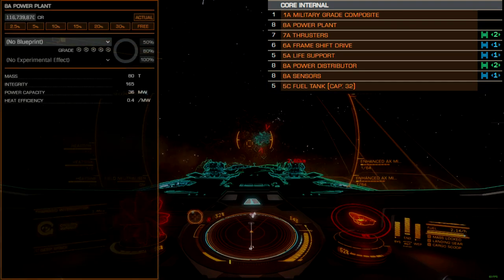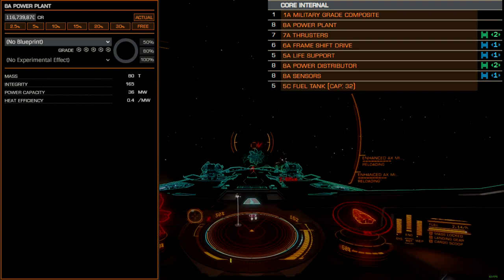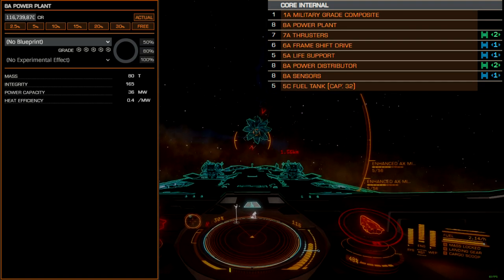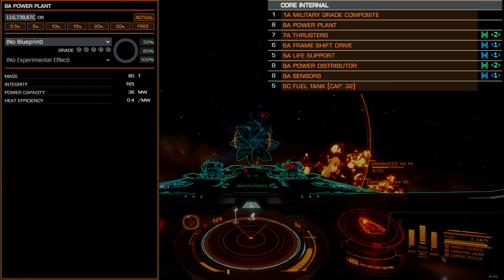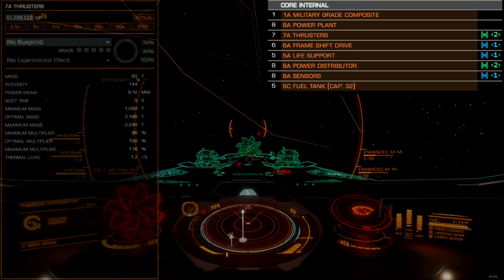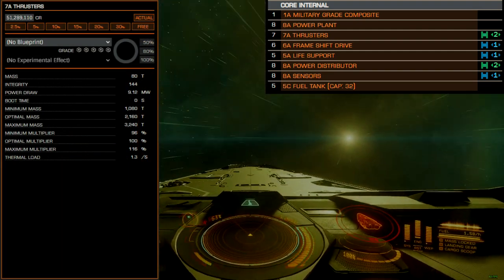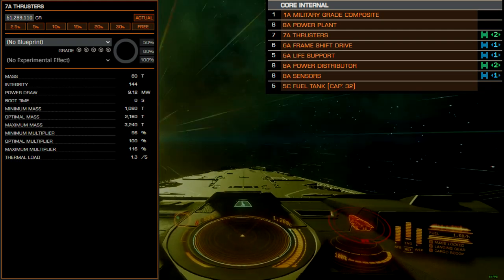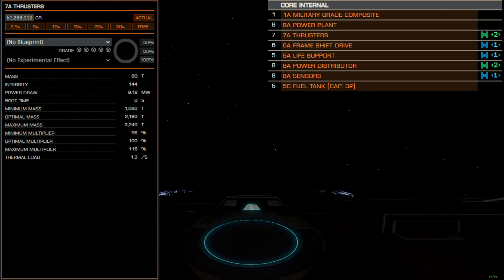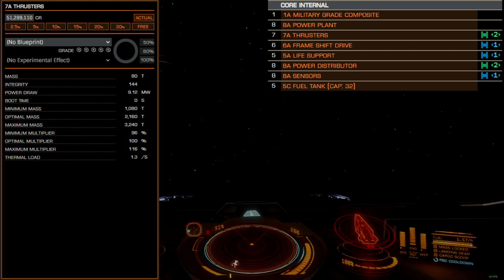The power plant can be 8A or 8B rated. Both module types can power this build as defined here, but as upgrades become a factor, the 8A reactor starts to become essential. Even without engineering or guardian weapons, we are going to be pulling a lot of power to run some important internal systems. Without engineering, good thrusters are also essential, so this build calls for an 8A package. B-rated can still be made to work on budget builds, but the Anaconda is just maneuverable enough to realize a notable difference in speed and turn rates.